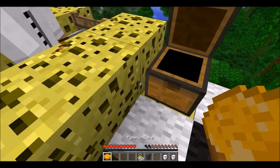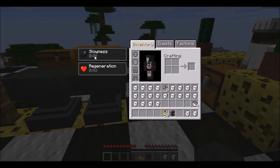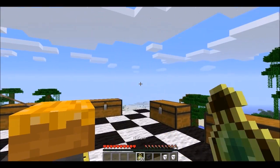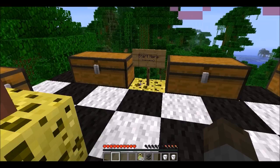Pumpkin cake is crafted like so. Here we are — pumpkin cake. It gives us slowness and regeneration. I don't know what that has to do with pumpkins. It gives us one hunger bar per bite.